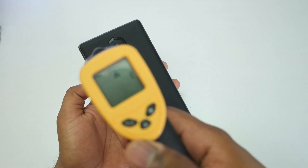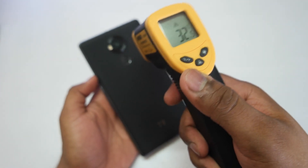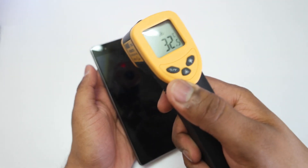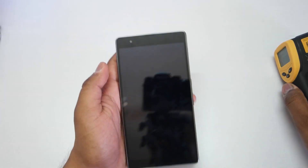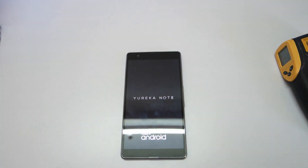Hey guys, this is Saurabh Nahar here from Alva Technologies, and in this video let's take a look at the gaming on the Yu Eureka Note. The temperature right now is around 32 to 33 degrees and the device is switched off. Let me turn on this device and then we'll take a look at the gaming on this device.